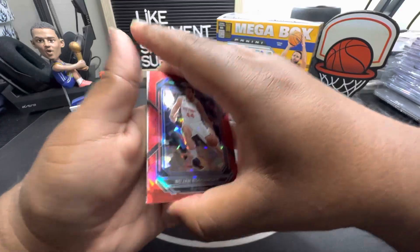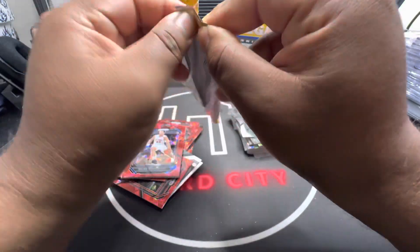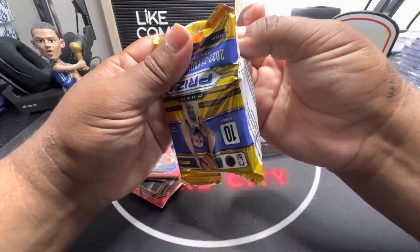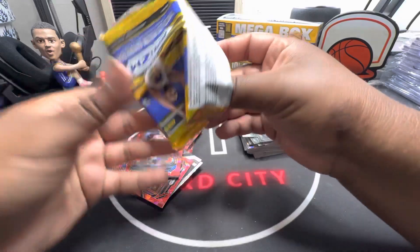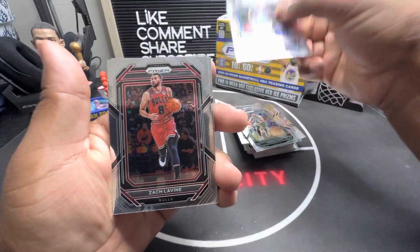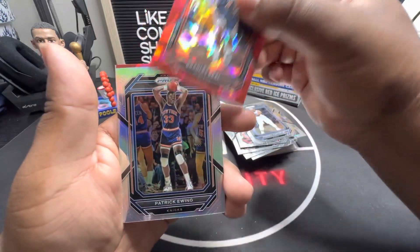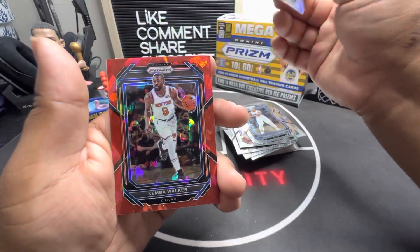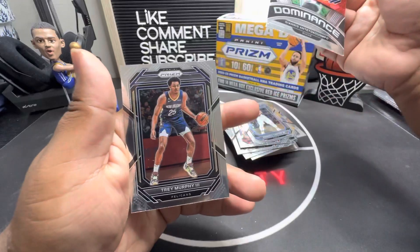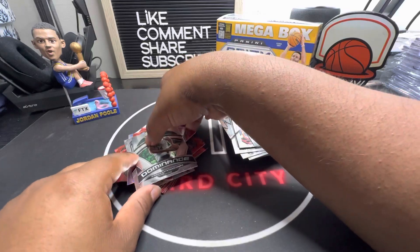I didn't buy much either because I was thinking, if I buy like four of these boxes I could just buy a cheaper hobby box instead. Court Kings hobby box is pretty cheap right now, but I guess it's everyone's preference. We got Kyrie, Zach LaVine, Paul George, Carter Jr., Bradley Beal, Patrick Ewing, Kemba Walker, Giannis - that's pretty cool - and Trey Murphy the Third. Nothing too crazy.